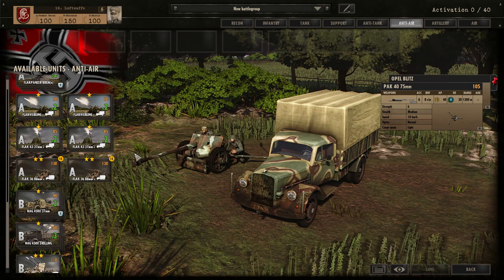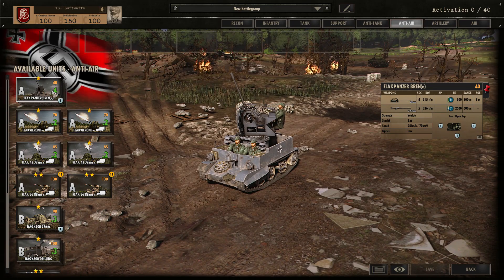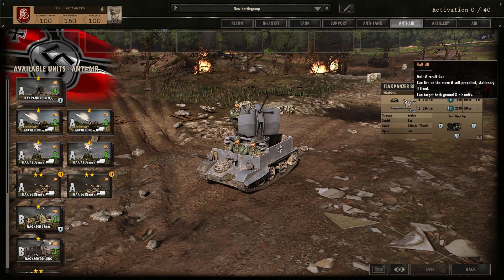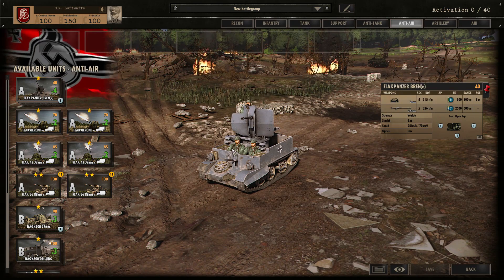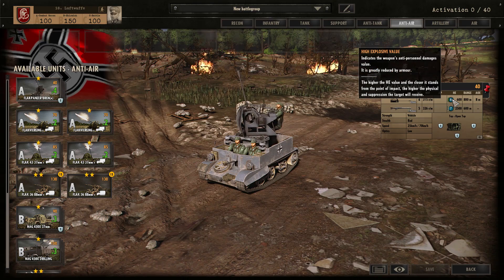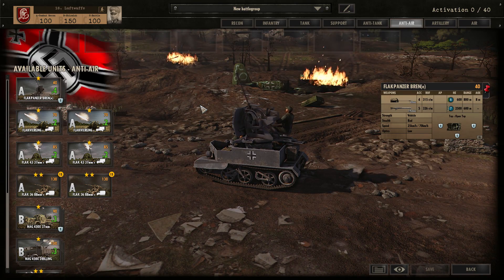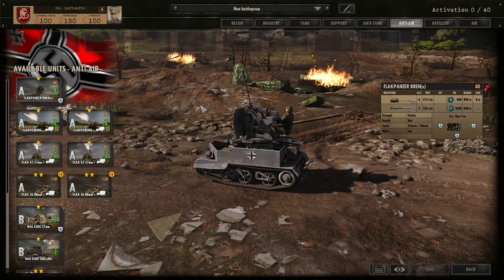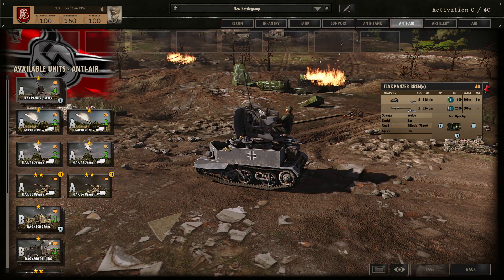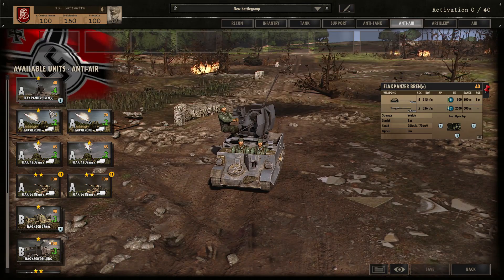In the Anti-air tab, this is where things really get fun. Starting with the Flakpanzer Bren — a captured Bren carrier with a 6 HE power 20mm Flak 38 mounted on top, as well as an MG34 in the hull. In total it puts out a pretty decent HE, which is really nice for infantry support. At 800m and 600m range ideally, you can put a total of 13 HE power on your opponent — quite awesome. I think we'll see these used as close-range fire support, and the 20mm is also just useful for anti-air anyway.